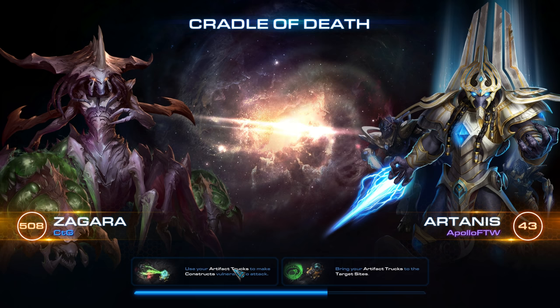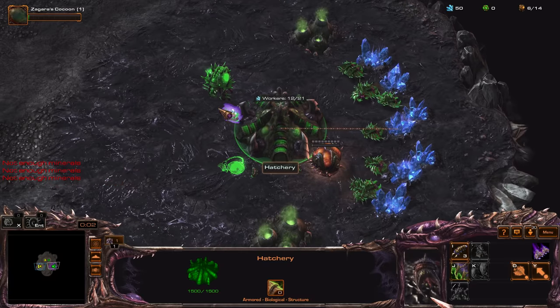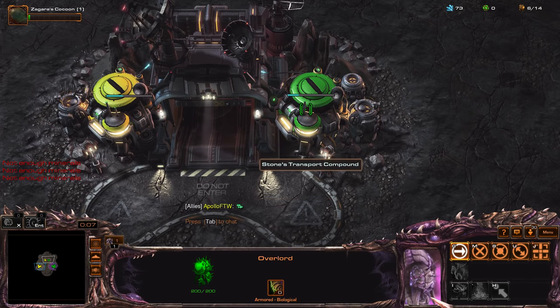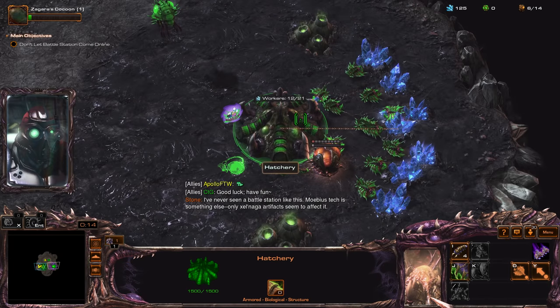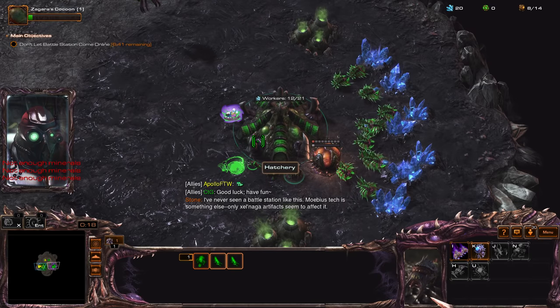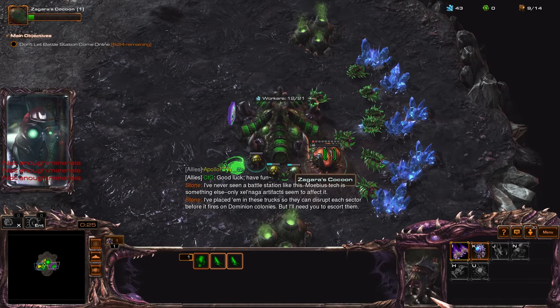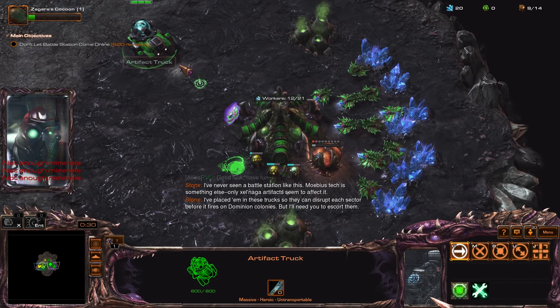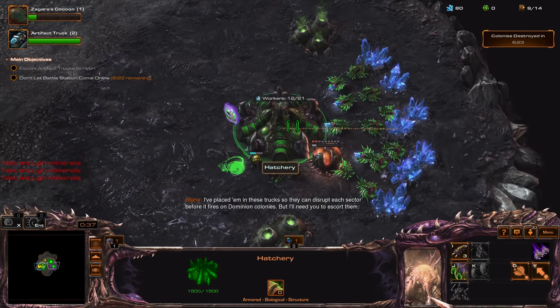Use your artifact trucks to make constructs vulnerable to attack. Bring your artifact trucks to the target sites. Look at that ping. The location looks like the ones that the Skunk made — I've never seen a battle station like this. Mobius Tech is something else. Placed them in these trucks so they can disrupt each sector before it fires on Dominion colonies. Where do you find the artifact though?